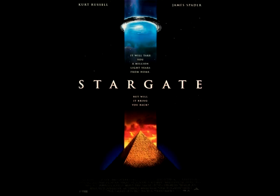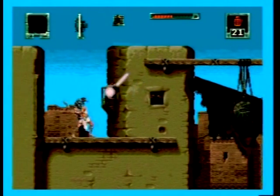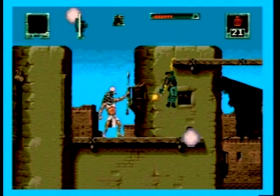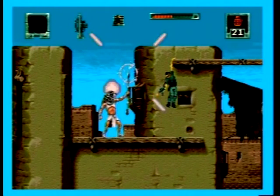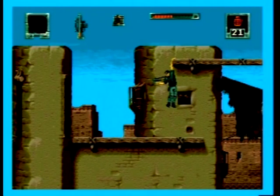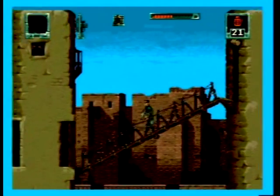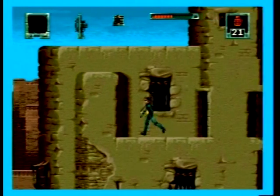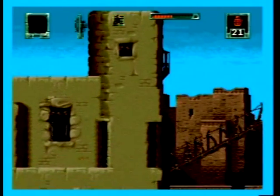Stargate also got video games for the Super Nintendo, the Sega Genesis Mega Drive, and the Game Boy. The Super NES and Genesis versions were your typical side-scrolling action game where you took control of Colonel Jack O'Neill — with one L — and you basically ran around the desert planet and shot bugs and stuff, sometimes a Horus Guard or one of those flying bird people. The game's not half bad; we'll look at it somewhere down the line.